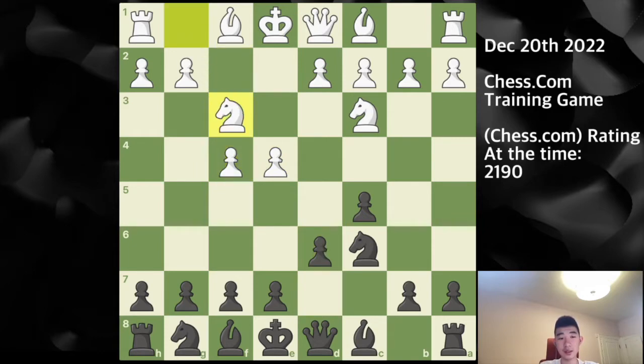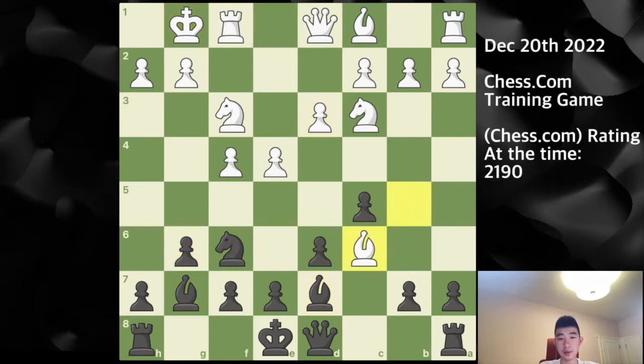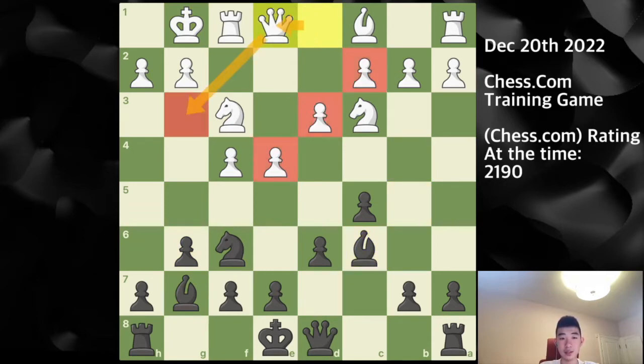So d6, knight f3, knight f6 — very standard. I go for my dragon-type setup. Here d3, g6, castles, bishop g2, takes takes, queen e1. The idea is to go queen to g3, and you'll see white's pawn structure is already facing towards the kingside, so basically white wants to engage in some type of an attack on the kingside.